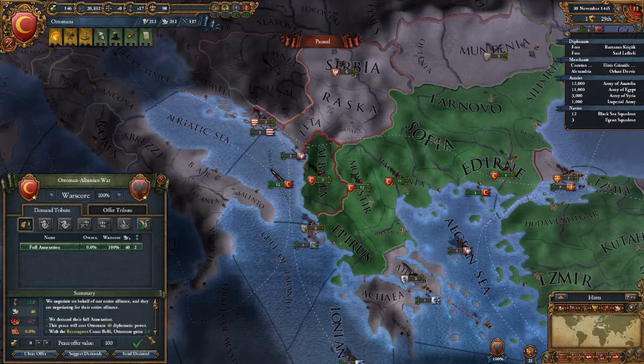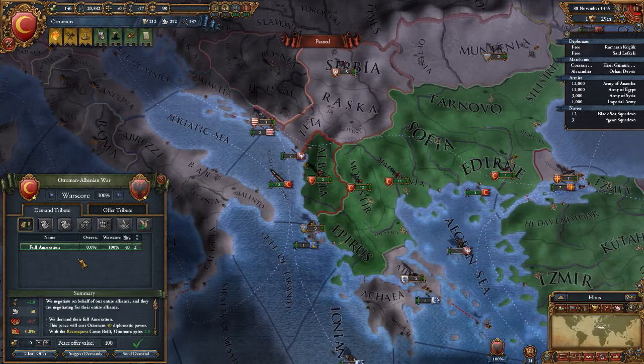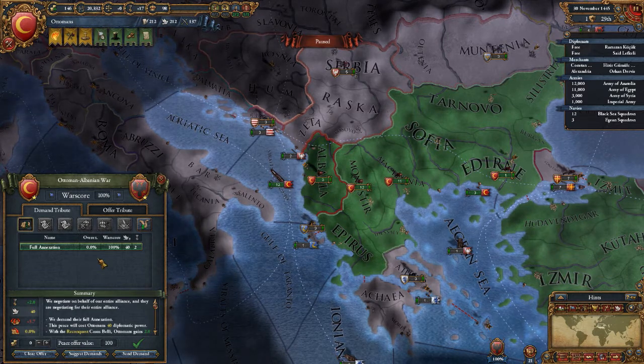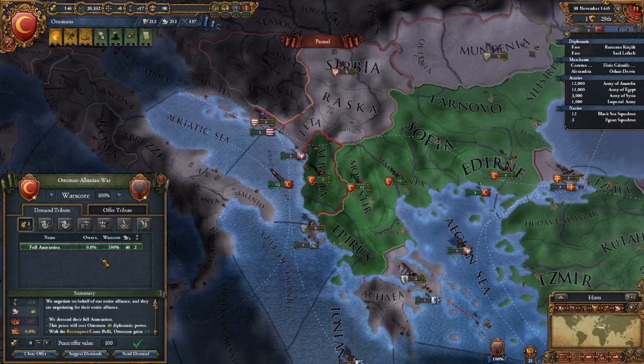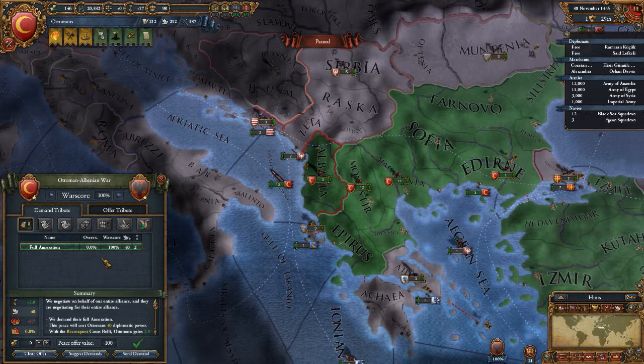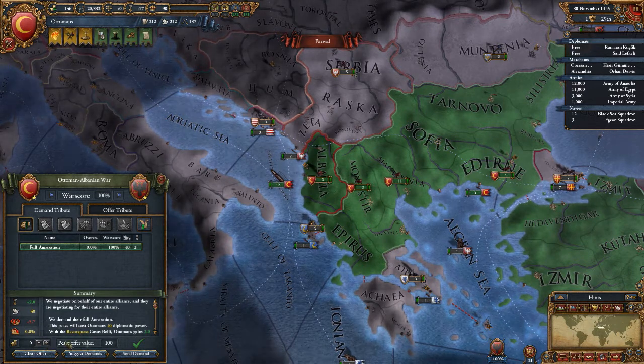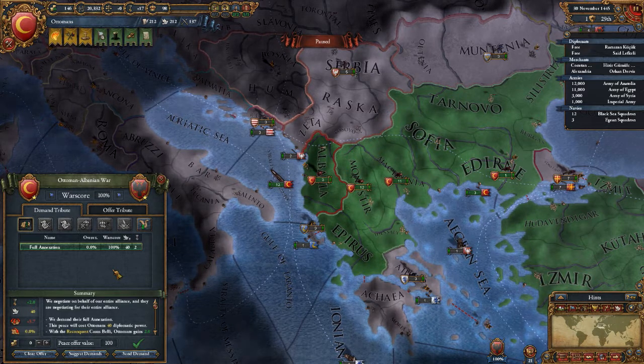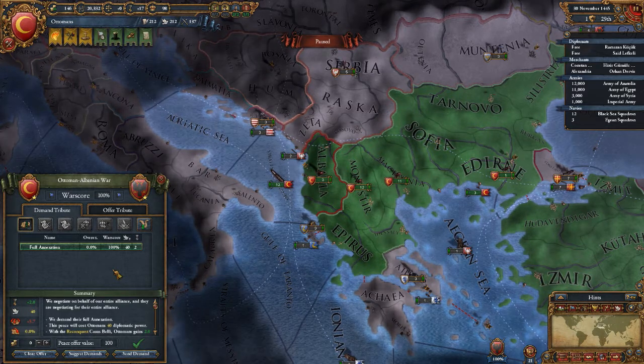Down here it shows you the peace offer value, and that's based on war score. Say you had a 50 war score and annexing a country was 25 — every time you add more money, it increases the peace offer. So you try to get as much as you can with the current war score.